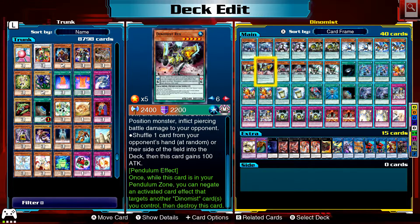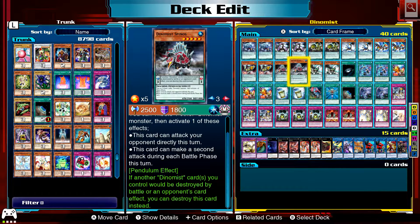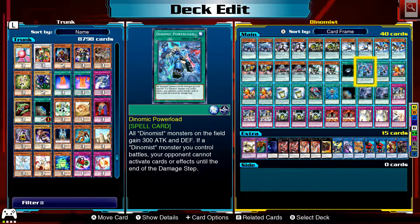Rex also has the negate effect that targets another card. Spinos: if you tribute another Dynamist monster, it can attack directly or make a second attack, and it protects from battle or card effects. Stegosaur: after damage calculation when another monster battles, you can destroy that monster, and this one is also protected from battle or card effects.